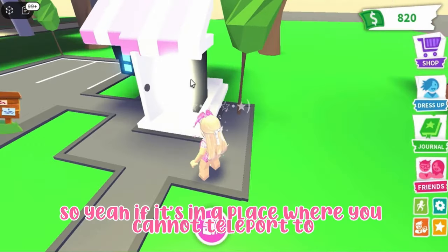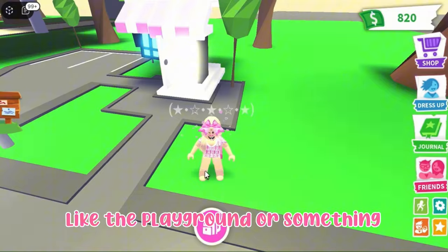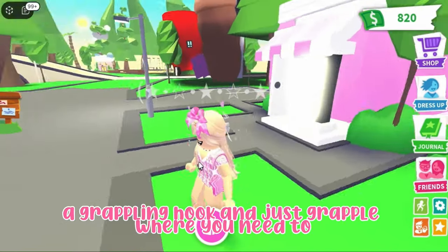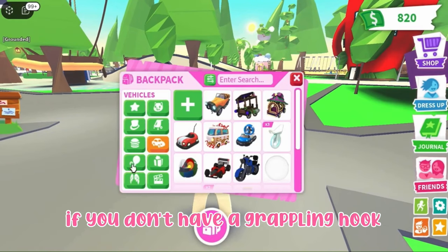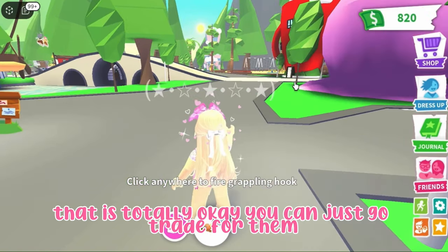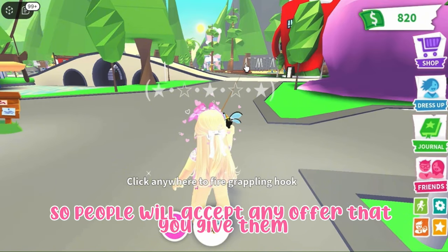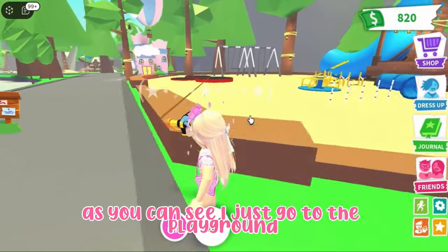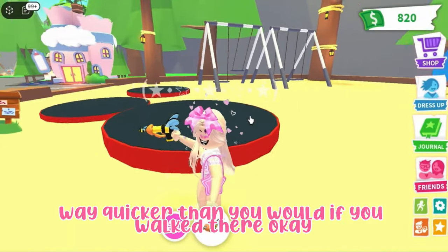For places you cannot teleport to directly, like the playground, you can grab a grappling hook and just grapple to where you need to go. If you don't have a grappling hook, that's totally okay — you can just go trade for one. They're literally worth nothing, so people will accept any offer you give them. As you can see, I just got to the playground way quicker than if you walked there.